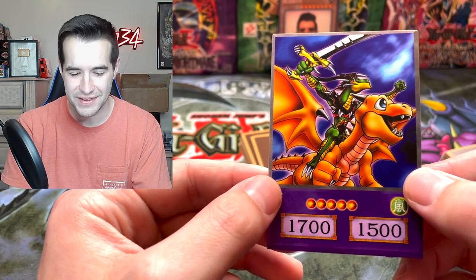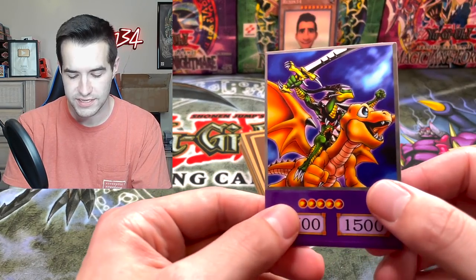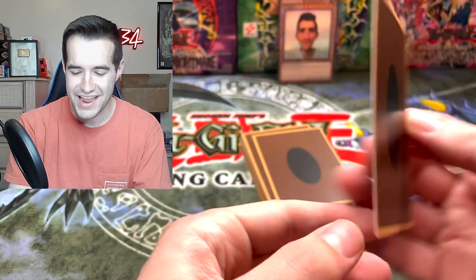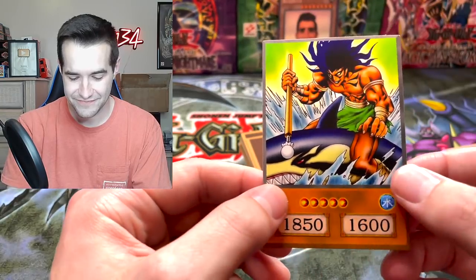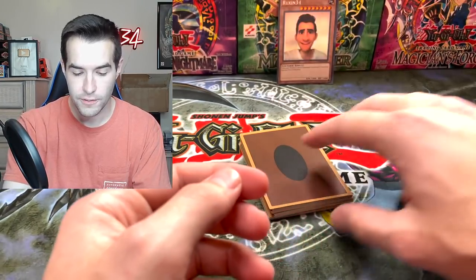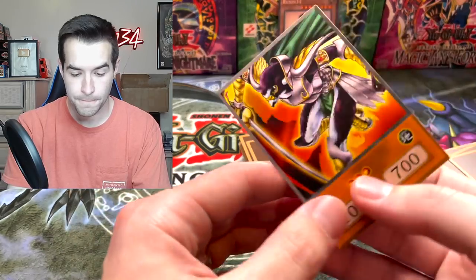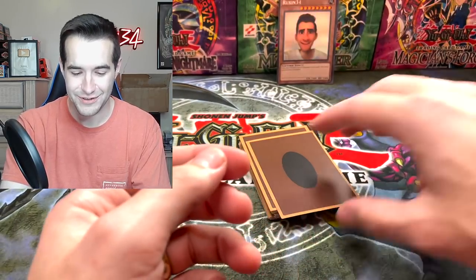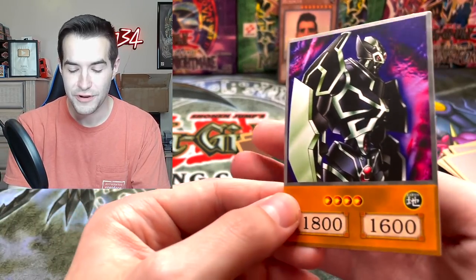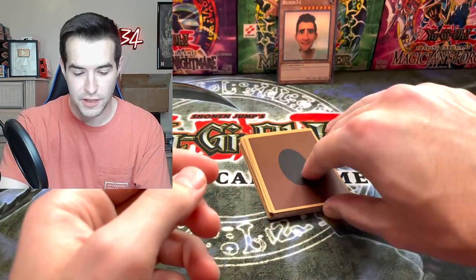Alligator Sword - we got the mixture of Baby Dragon and the Alligator Sword. So it's Alligator Baby... I don't remember what it's called. Thousand Dragon. We got Joey Wheeler in the house. The Legendary Fisherman. The Sword Hunter. Rocket Warrior - why did I forget that for a second? Panther Warrior. A High Boost A Knight. There's a lot of cards in here - Goblin Attack Force, that's a good one. Gearfried the Iron Knight. So many Joey cards - Marauding Captain.